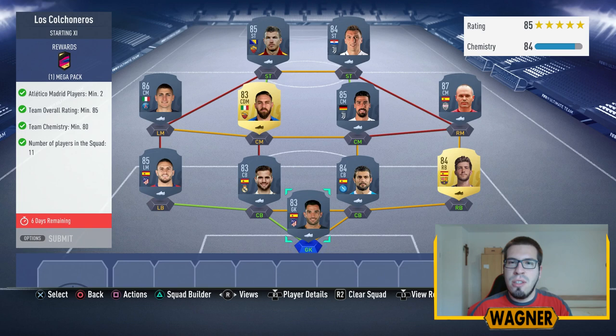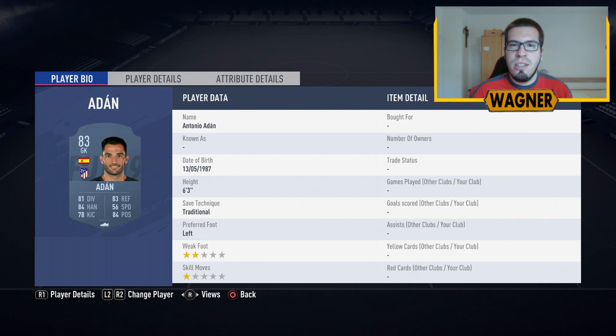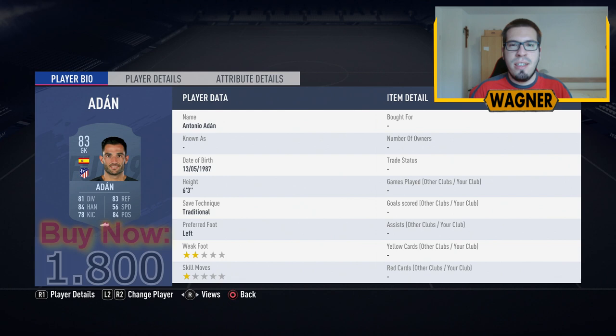What I made for this challenge is very expensive because it will cost you 60,000 coins. Also the squad works without loyalty or position changes. So we're starting in goal with the 83-rated Antonio Ardane, the first out of two Atletico Madrid players, 1,800 coins.